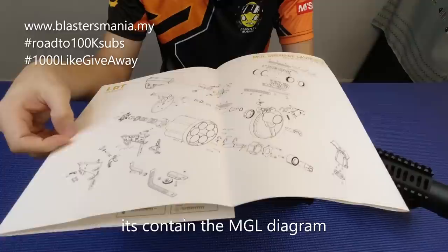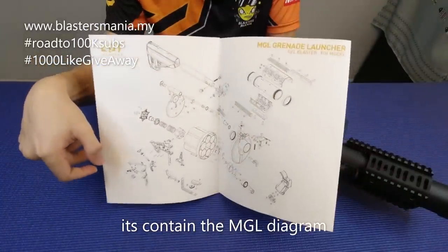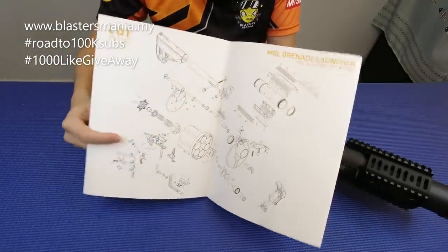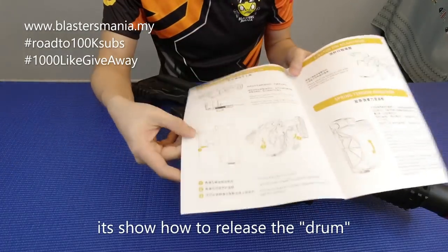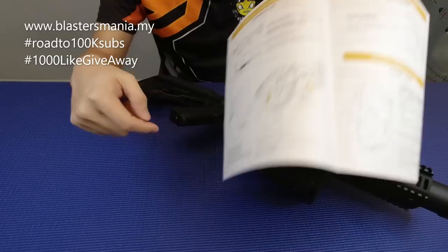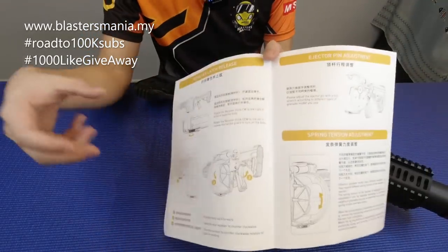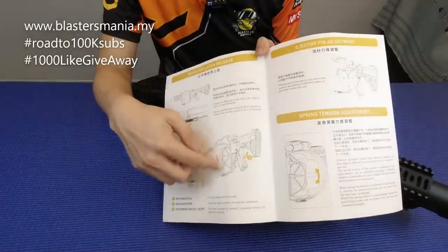Sementara sebelum saya tunjuk info yang berguna ini, dia punya diagram boleh buka-buka kecil-kecil sampai macam ni. Cantik. Dia ajar cara macam mana nak liris drum ni — nak liris, nak buka untuk masukkan launcher tu kan. Lepas tu macam mana nak clockkan.